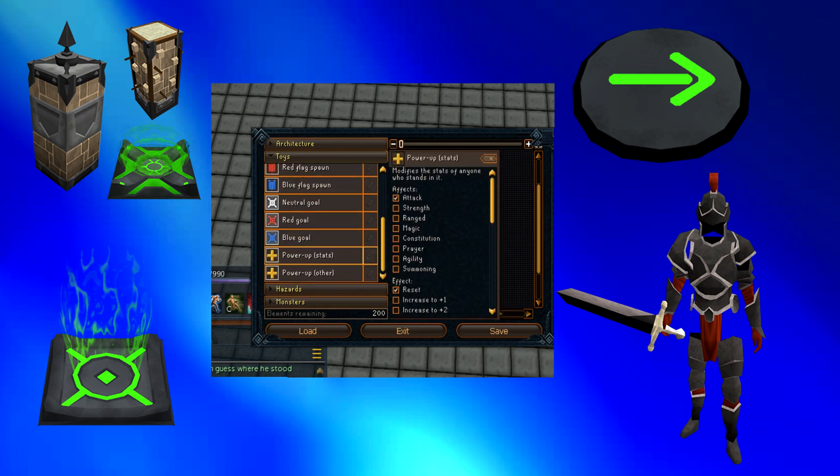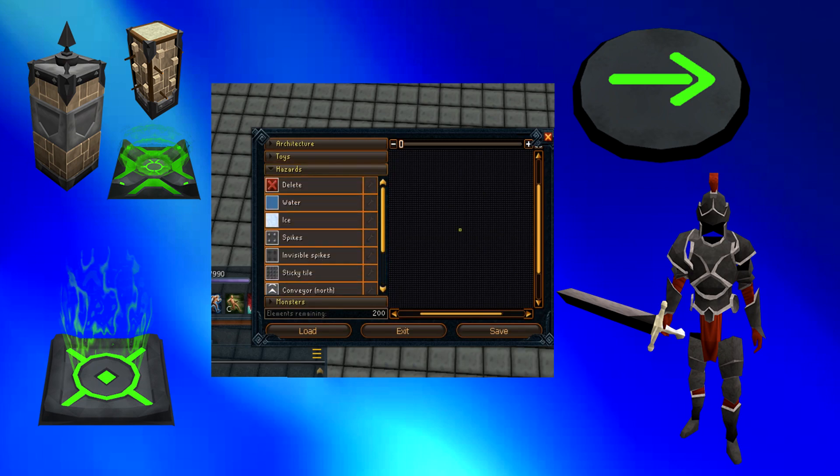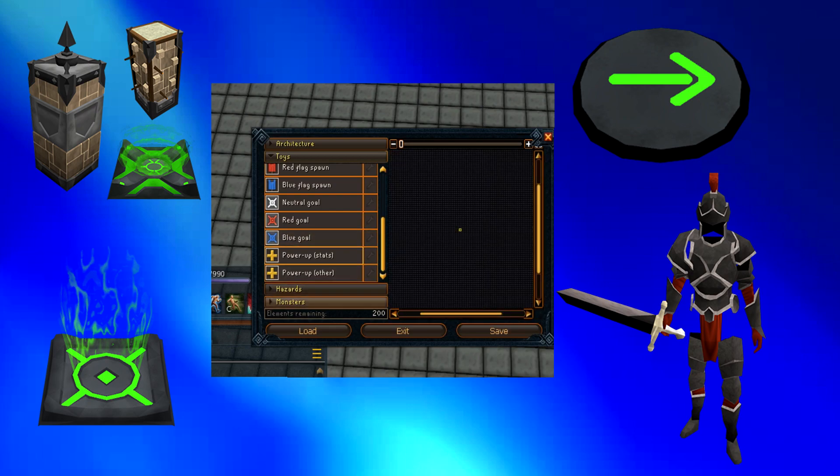The first section is the architecture section. I have the neutral portal, which is the battlefield exit portal. The tall blocks are basically the wall boundaries, and the climbing blocks are for climbing over them. For the toys section, I have the power-up stat — you can select what combat skill to increase or decrease the levels. When a player steps on it, this will take effect. For the hazards section, I have the conveyor belt. When a player steps on it, it moves in the direction the conveyor belt is pointing.